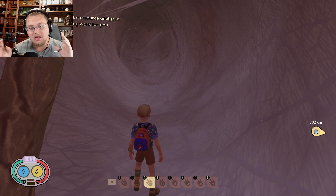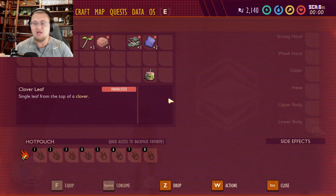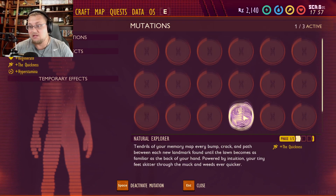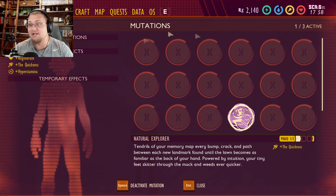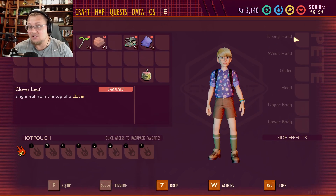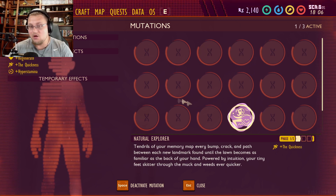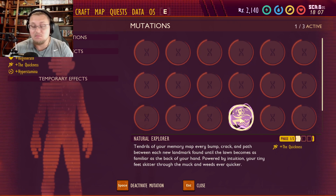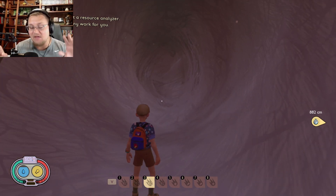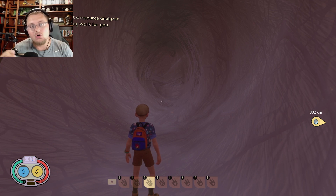A couple of pointers: the only mutation I currently have unlocked is the Natural Explorer perk — I don't have any other perk activated. The second thing is I have no gear equipped at all. I want to see what it's like completely vanilla. This is 100% all natural — just running over and fighting the Broodmother on Woe mode by punching her.